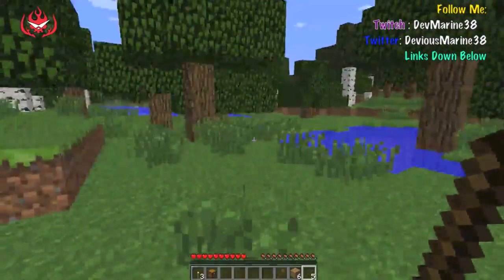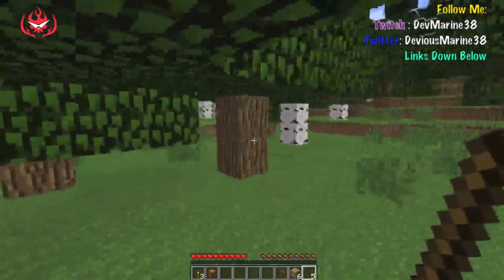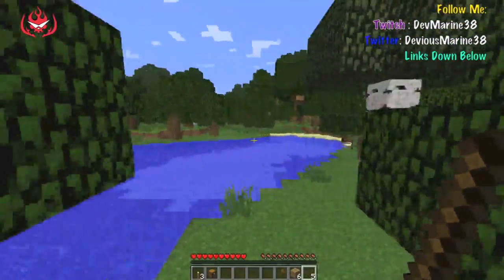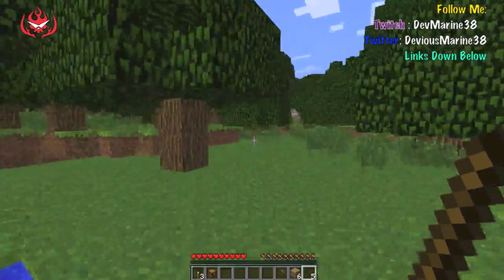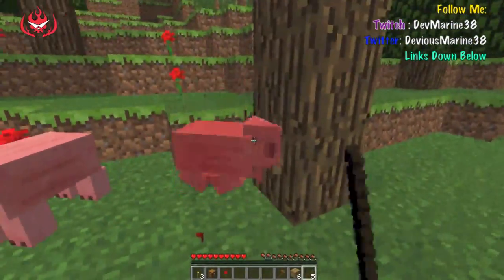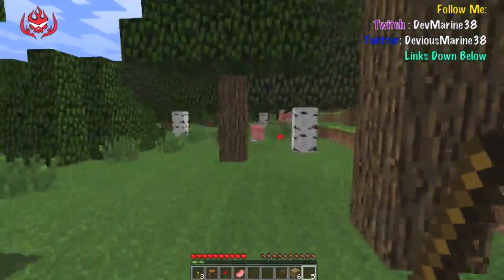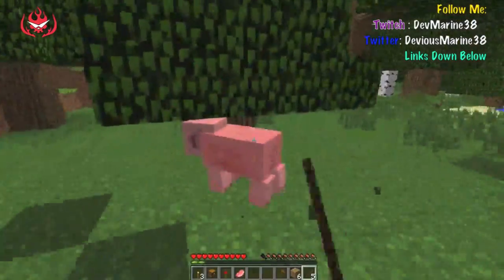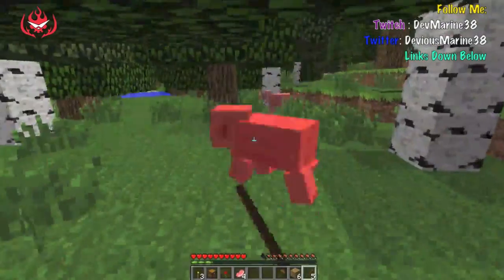It looks like we're just in the middle of a forest right now. I want to get to a higher elevation — that looks like a snow biome up there. Maybe eventually I can bring this into a server and bring other people in to play with me. There's a lot of pigs around here so we're gonna kill them. We don't have a weapon yet so I'm using what I have. I like having a house at high elevation so I can see the land around me.